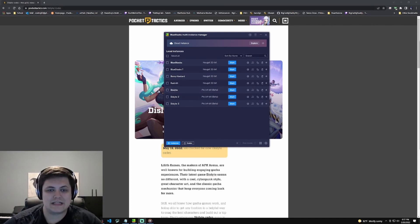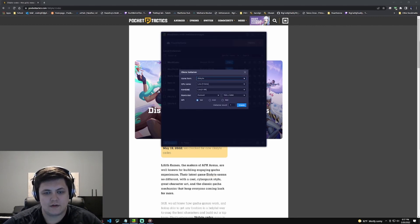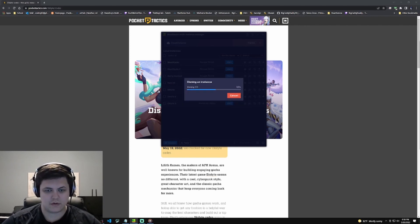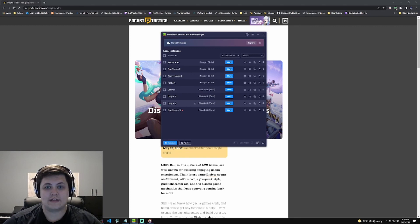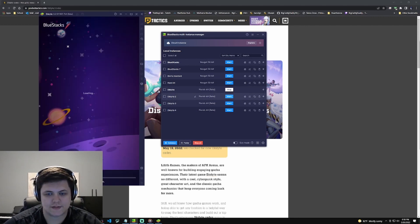In BlueStacks Multi-Instance Manager, your Dislyte instance has to be on PI, which is in beta right now, so make sure you're not using Nougat — you're using PI. Basically you create one instance and then hit this button with the two squares to clone it. We want to set each clone to low, one core, one gig, and low for everything so we can run multiple of them. We'll clone, rename, and then open all four.